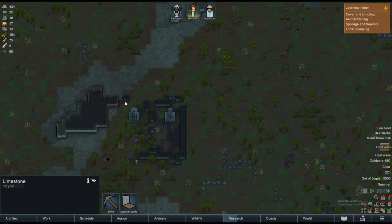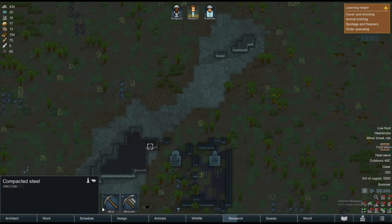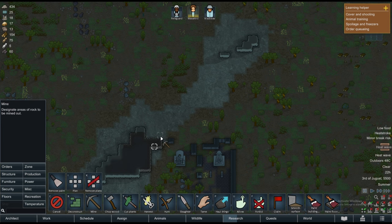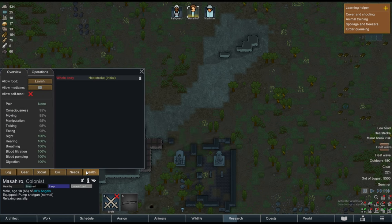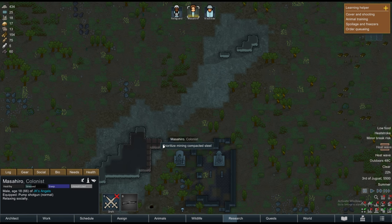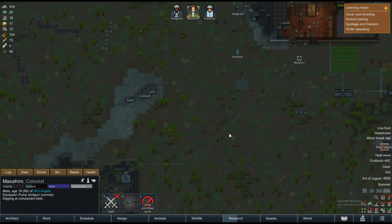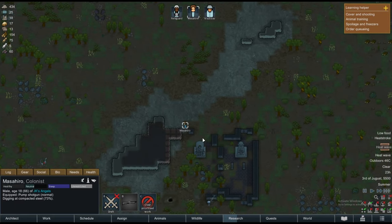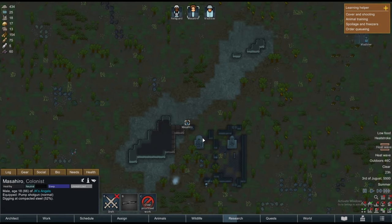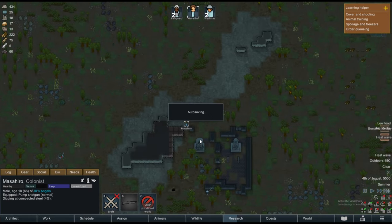So we want to mine that steel. Can we have people mining this? Masahiro is having a heatstroke — let's see if he can work on this. I hope he doesn't die. We want to start working on the cooler to help our people cool down during the heat wave.